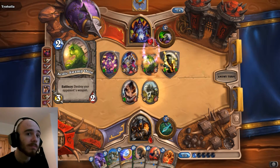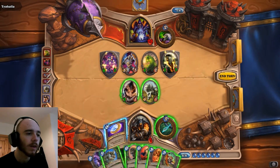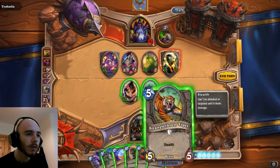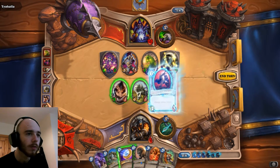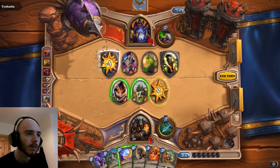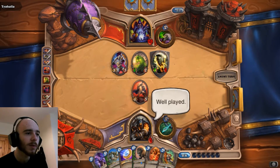A lot of this is luck at the draw. I still can't play Gruul. Let's play this because it has Charge - that means I can take down this, but now there's nothing else I can do. And he has enough to kill me. Well played.